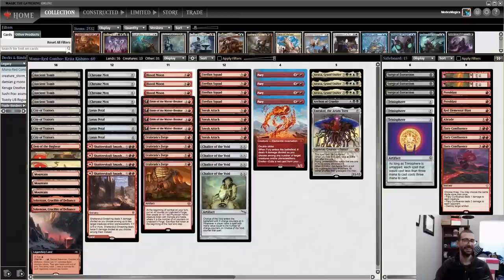All right, we all know the first rule of deck building: if at first your brew doesn't succeed, wait for a broken new card to get printed and then try again. Hello folks, Phil Gallagher aka Thraben University here for another Legacy video. Funding for today's video comes from Nicholas S, who wanted to see a Dealer's Choice donation deck list, and every time that happens I go and find some wonderful jank.